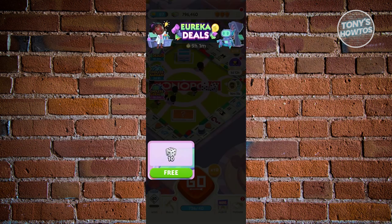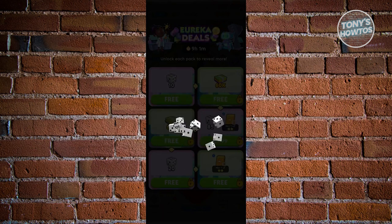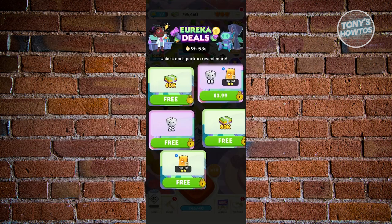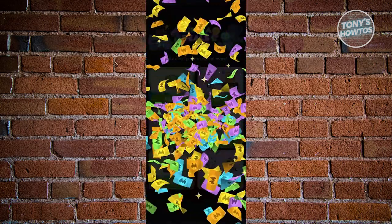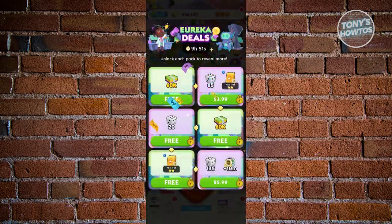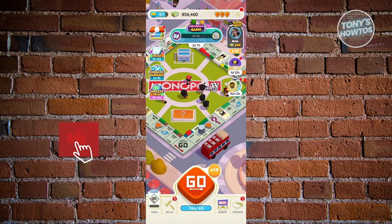Another way is via the Endless Deal. Sometimes they will give you free dice rolls here. You can click on the free options that you see, but in this format, to get the other ones you need to pay for that specific item first. So to unlock the next one, you need to buy it. If you don't want to buy it, you can go ahead and exit.